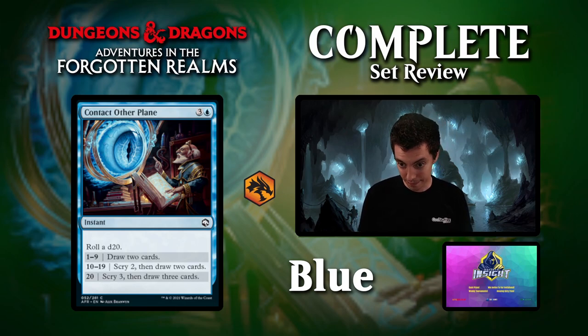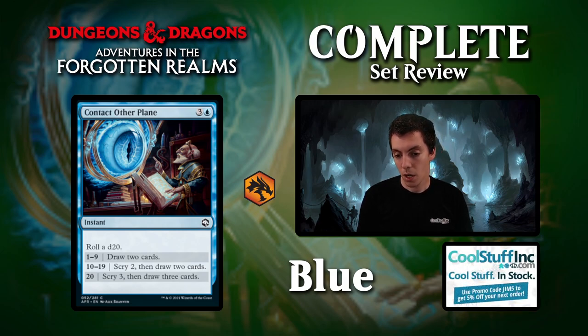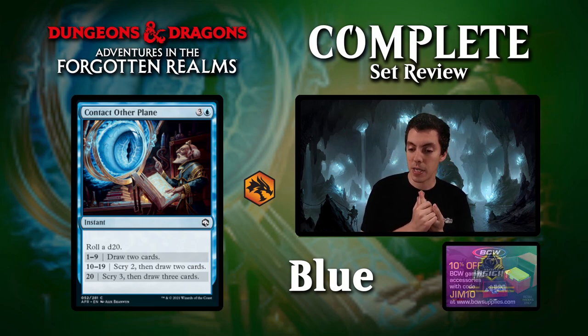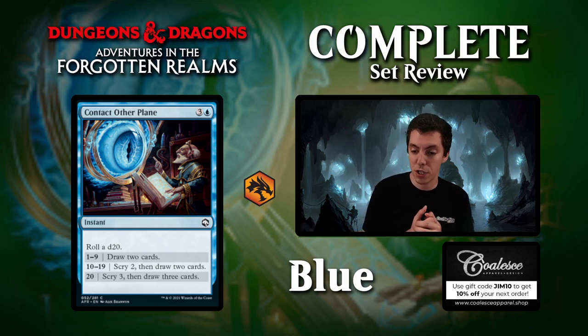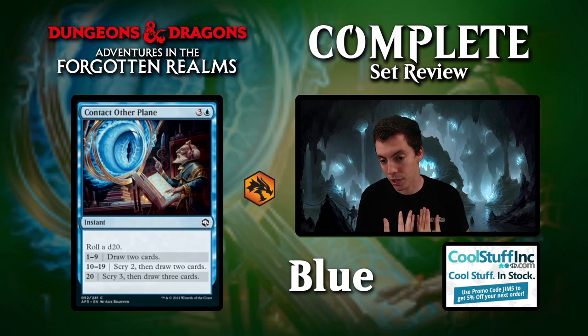Up next is Contact the Other Plane, your standard 4-mana draw 2 with a d20 roll. On 1-9, draw 2; on 10-19, scry 2 draw 2; and on a natural 20, scry 3 and draw 3. We already have that in Behold the Multiverse. 95% of the time this card is going to be Behold the Multiverse or worse — you can't foretell it either. Not really a playable card in Standard. In Limited it's okay, but not super exciting. There'll probably be complaints about people rolling a 20 and drawing 3 cards to win.